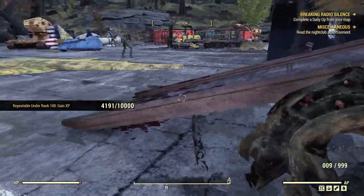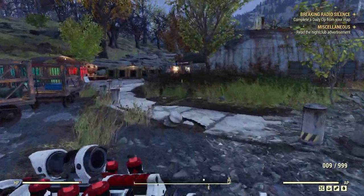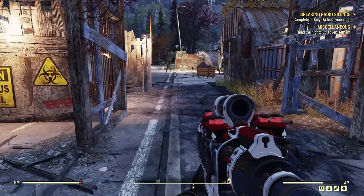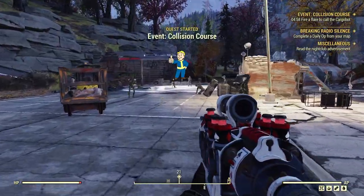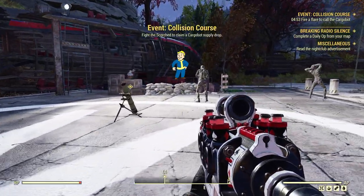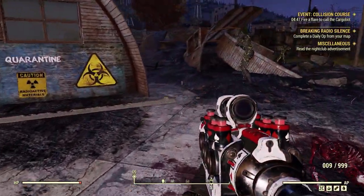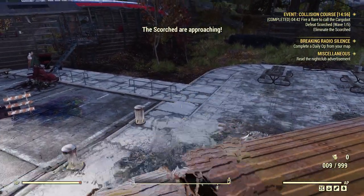Let's go to the quarantine zone and hopefully spawn the Collision Course event by ourselves. We spawned the event — that's fine. We'll go finish it, it won't take long. Let's activate that. This is probably one of the best ways to get pre-war money — we'll go through these waves here.